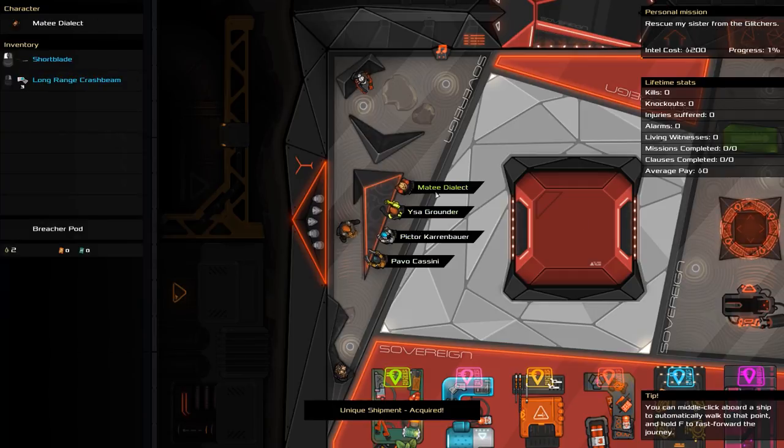And there are our new characters. We've got Matty Dialect, a grounder, Prickter, Crenenbar, and Pravo Cassini. We've got a sharp blade and a crash beam — crash beam's pretty good. A wrench and a stealth shield. A sharp blade and an emergency shield, which I don't think we've seen in this playthrough. And a wrench and a long range subverter — that's good. Their mission is to steal the Fluka object to make enough money to pay off a debt.